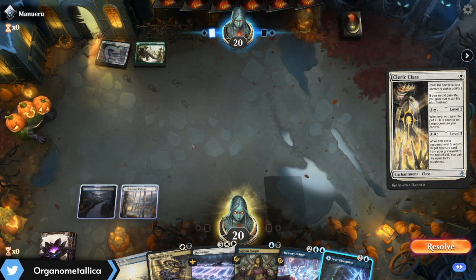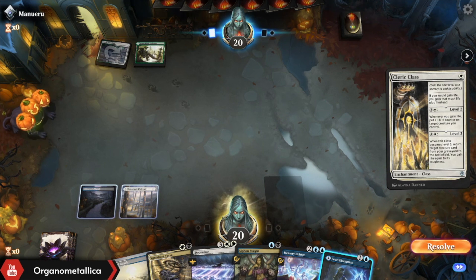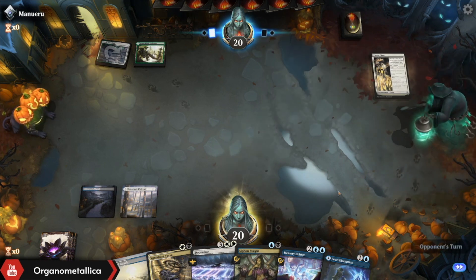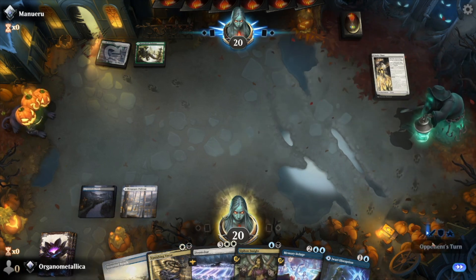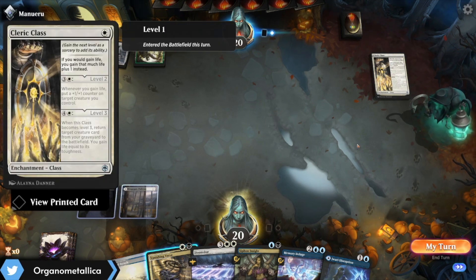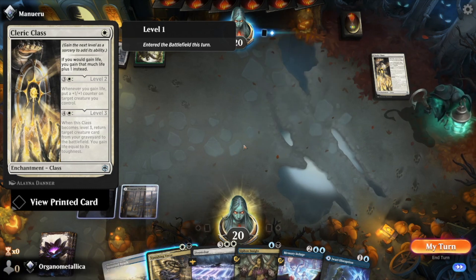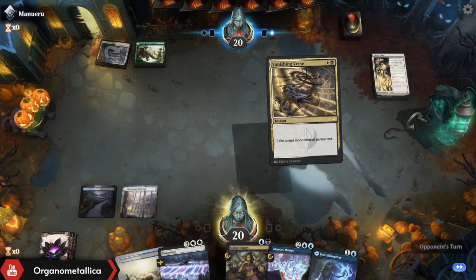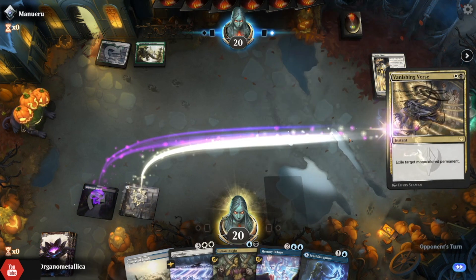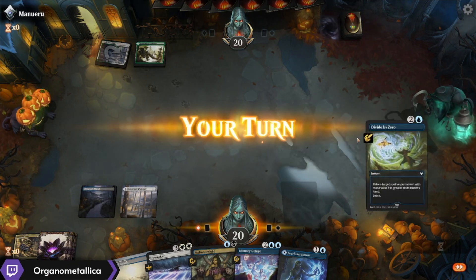Cleric Class. Didn't see that one coming, and I cannot Jawari Disruption it, but the lifegain deck is real. I do have the option — since I have a Wrath for creatures to get out — I can go ahead and just take this away as a value engine right now. Given how important Cleric Class is to the deck, I'm just going to go ahead and do that. I might regret it later, but we'll see.